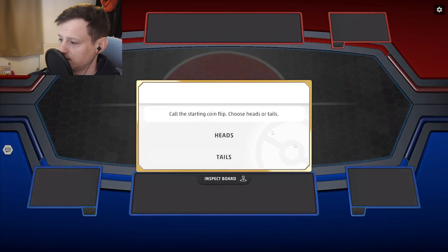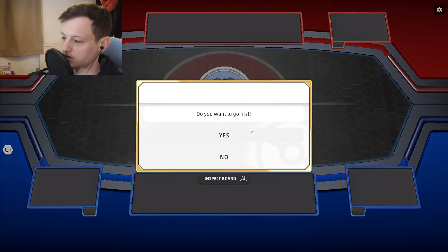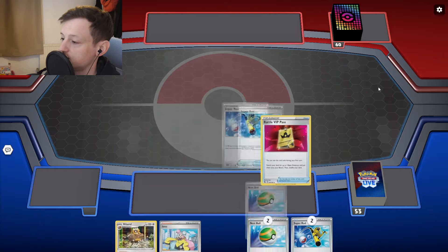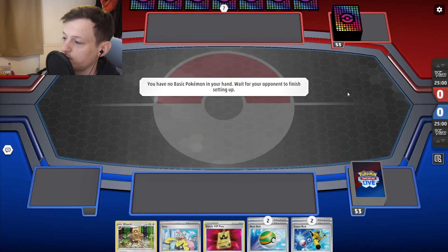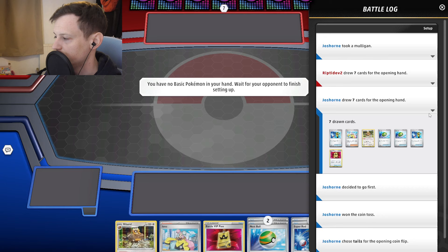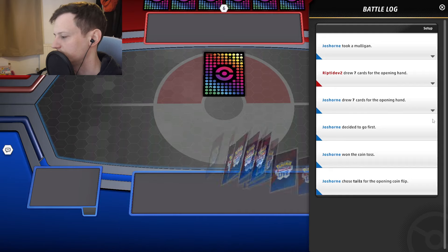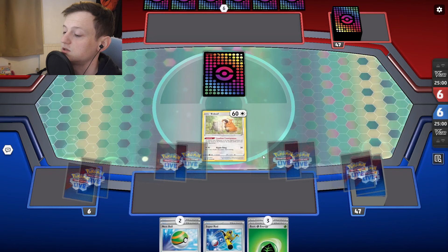Another game with Lilligant V-Star. We're going to go Tails — I've been on a bit of a run with Tails today. Yeah, Tails — I'm never picking Heads again. Tails seems to work now, so we go first. No basics — double Rod, no basic. Well, we haven't given them any indication as to what we're playing. Seeing Lilligant would probably just confuse them. Let's hope we don't play Lost Box, because that is the worst deck for us. Lost Box and Lost Box Gholdengo are just horrible matchups, and Dialga is awful because they are resistant to grass.